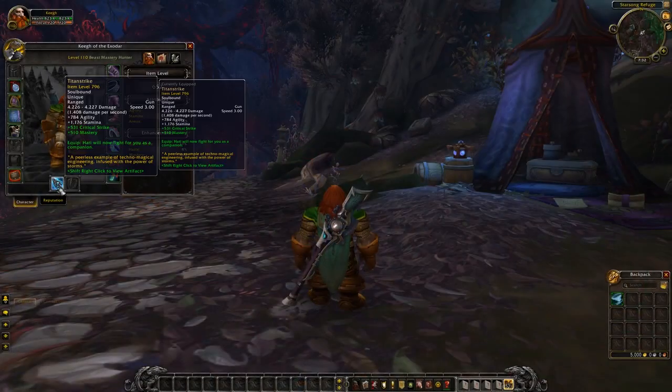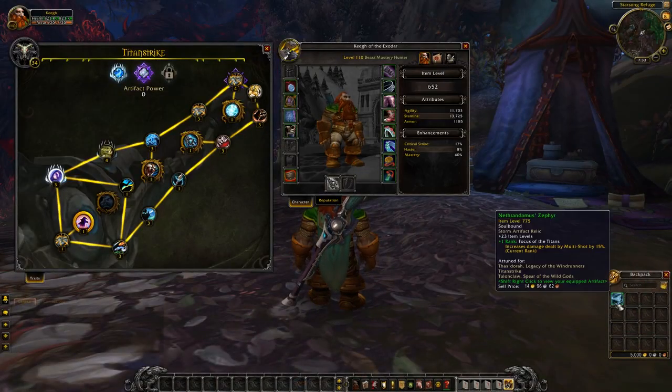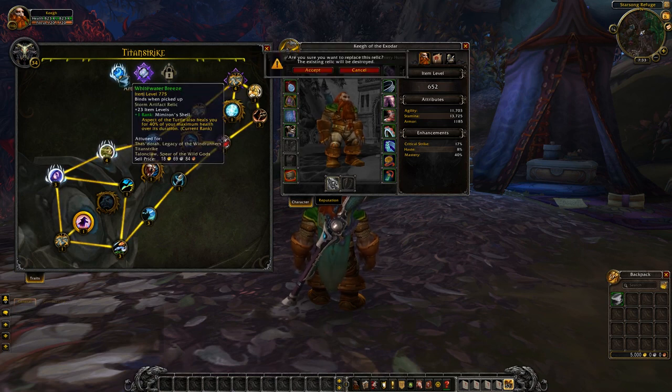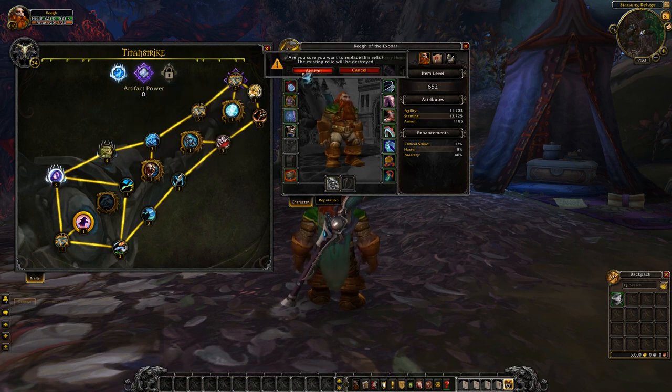You can attach a new Relic at any time by shift-right-clicking on your Artifact and dragging it to an open slot, but it will destroy any previous Relic you've placed in that slot.